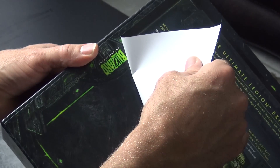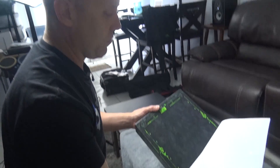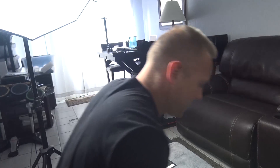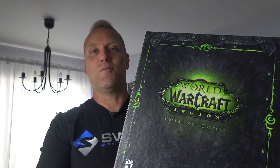That's what's inside the Legion Collector's Edition. There's also a little paper insert on the back — you want to peel it off carefully so it doesn't rip. The back looks nice too. I'm going to add it to my collection. That's it, guys — hope you enjoyed the unboxing of the Collector's Edition of World of Warcraft: Legion. We'll see you guys in the next one.